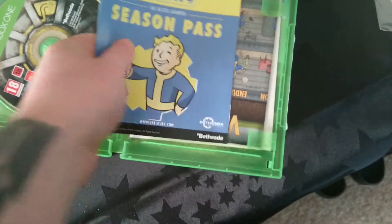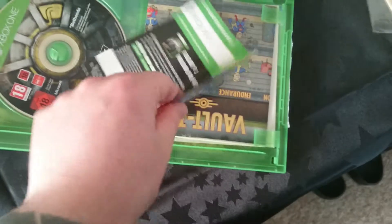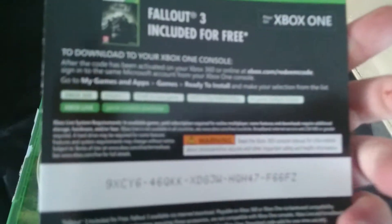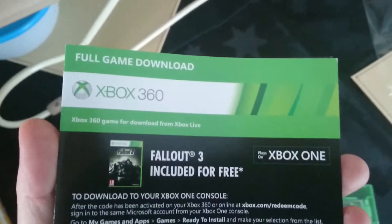And voila, you see the game — Fallout. You've got the booklet, it's got season pass on, and then you've got the code, which I'm not going to show you — you've probably already seen it then — to get Fallout 3.